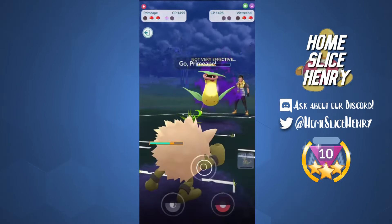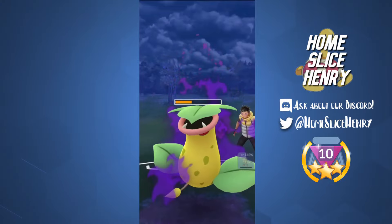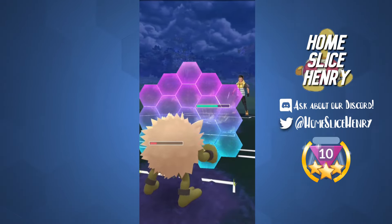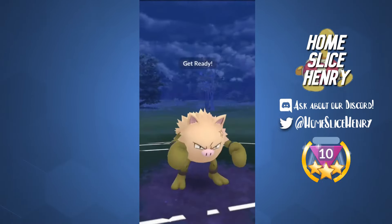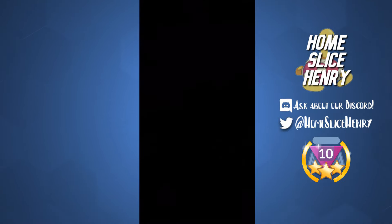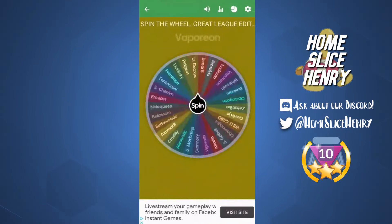I go straight for Dynamic Punch, get the shield, and quick swap into Primeape. I'm able to get to a Night Slash — Primeape has a really high attack stat, so I'm hoping it will be enough to KO. It is Stunfisk in the back. I need to get to Close Combat. We shield and get to the Close Combat — I did overfarm by one — but yes, it takes out the Stunfisk. We take the win against a very, very meta line with our Azumarill and two fighters.